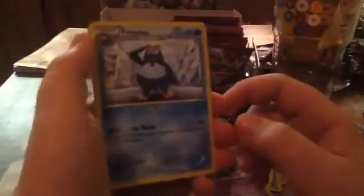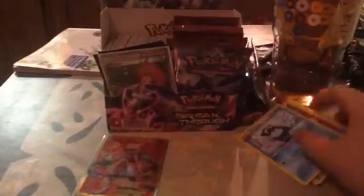So we have a Snubbull and Magnemite, a Pikachu, a Noibat, a Cubone, a Reserve Ticket, a Corellia, a Primplop — no way, can't be getting this good right in the beginning.